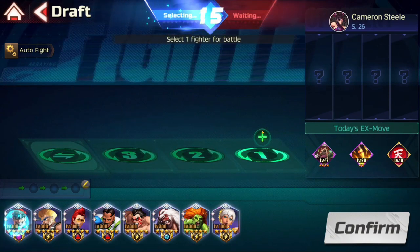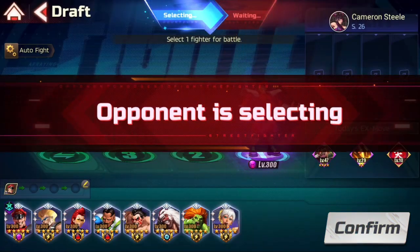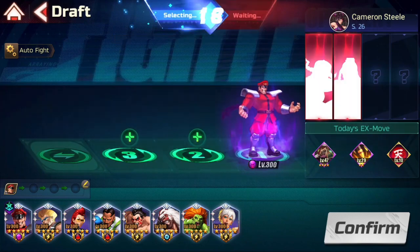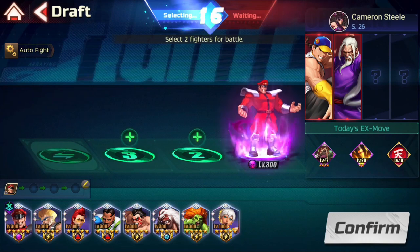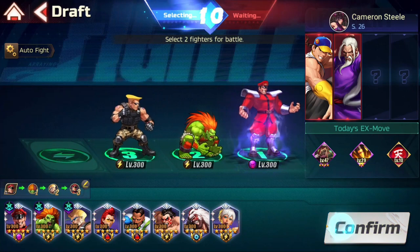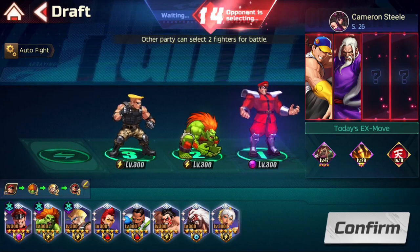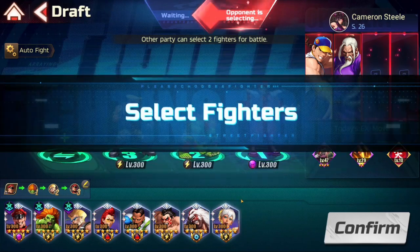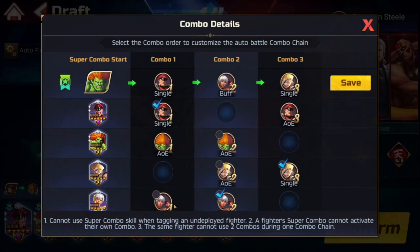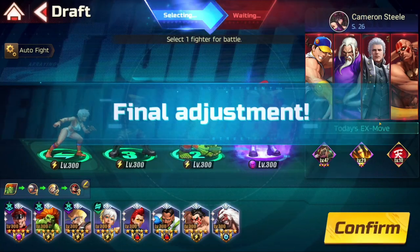I'll put Bison first. That's a bot straight away — you know it's a bot, Bison confirms it. Then I want him and him as well. We drop Elena in there. Start off with Blanka, then you want heals, then AOE from him, then AOE from Bison — this should be GG. Virgil is in the pool now, interesting.